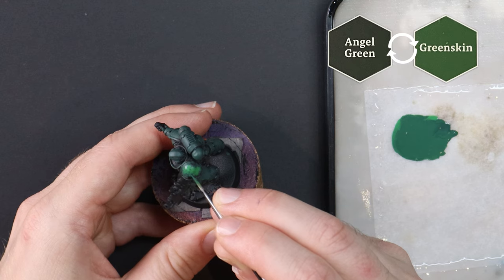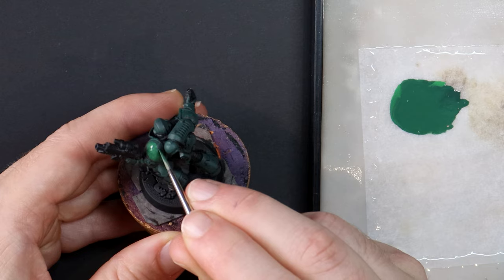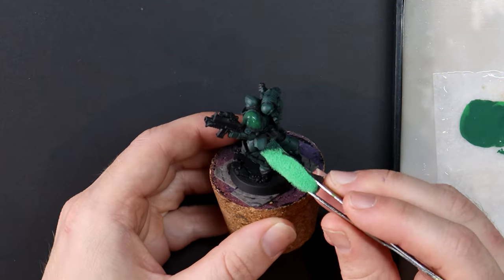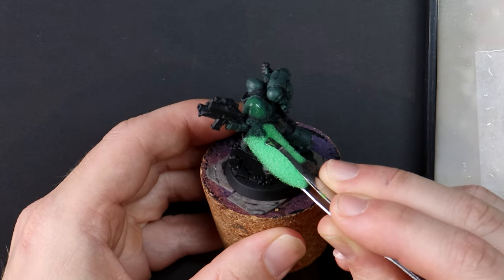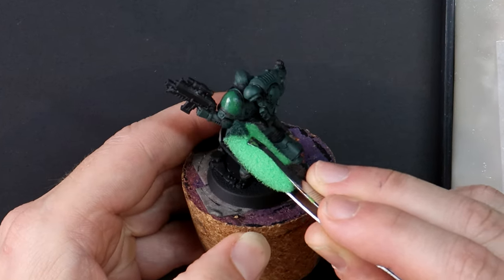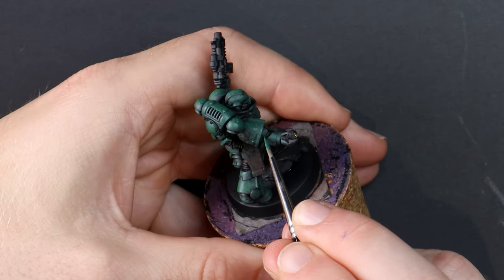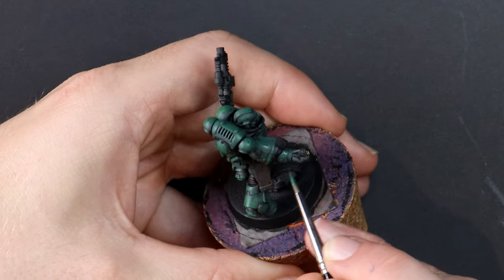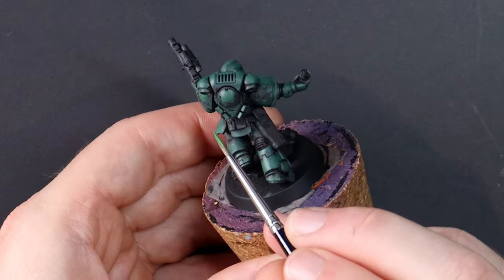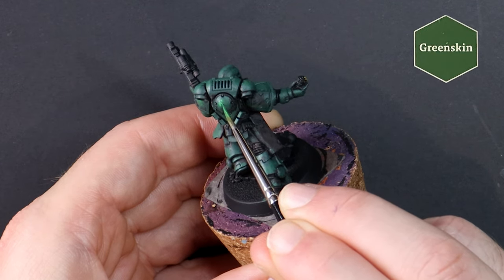I'm happier with this. You can choose to paint your Dark Angels Marine in the classic Games Workshop style or any other method that excites you. I want to convey a story of secrecy and a dark and splintered past by using deep greens in an Apache style, then work my way lighter with the outer layer being the vibrant image they want to portray. Now I can move to Green Skin and the transition feels smooth.